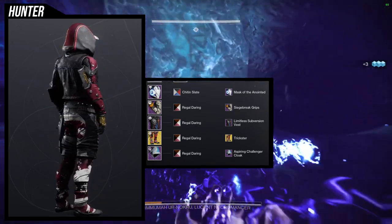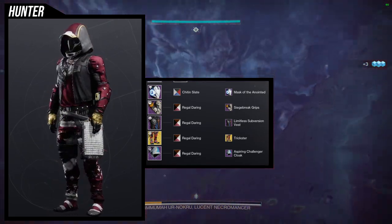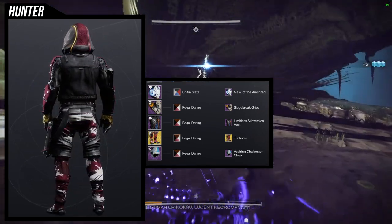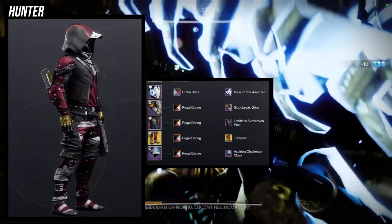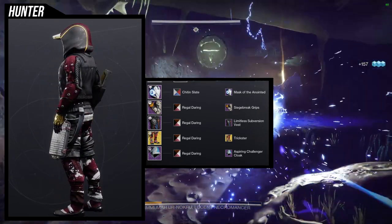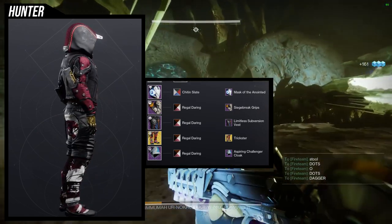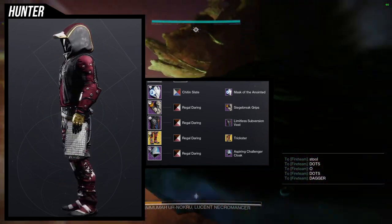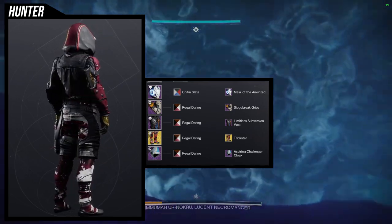For everything else it's going to be Regal Daring. For the arms, Siege Breaker Grips is such a good arm for this, because a lot of it is the off-color — the red is the off-color. Lodestar is also really good because the undershirt is red, and I really like that. For the exotic, we're using the Trickster ornament for Gemini Jester because a lot of it is off-color and changes color — Gemini Jester's default look does not change colors, so you definitely need the Trickster ornament.